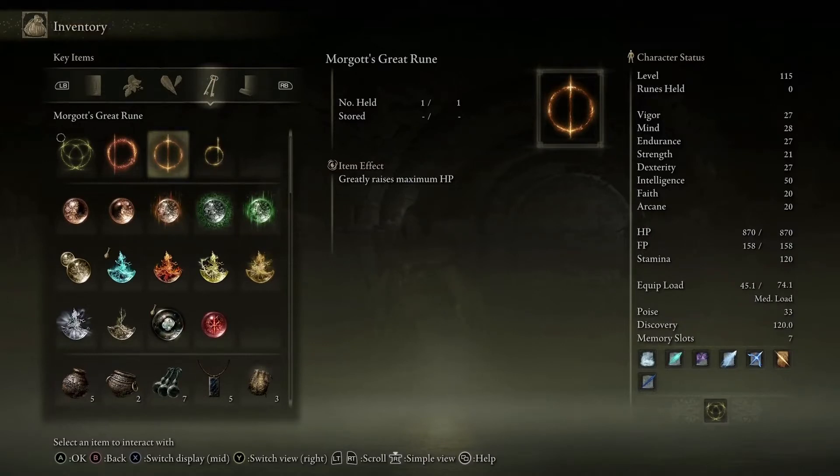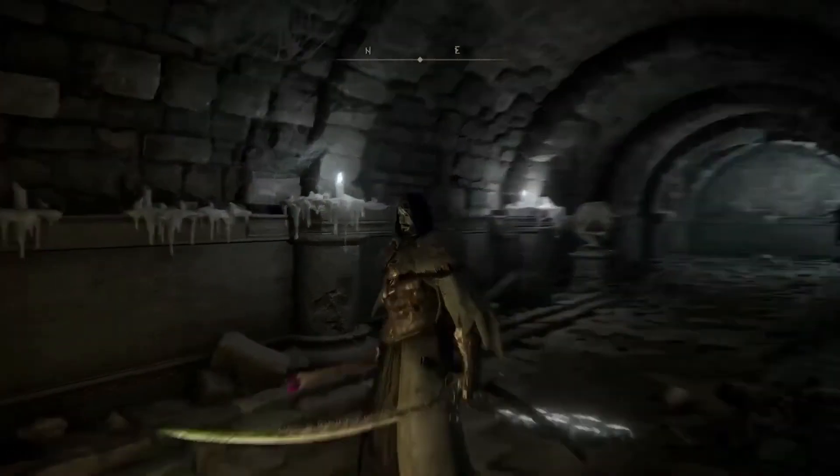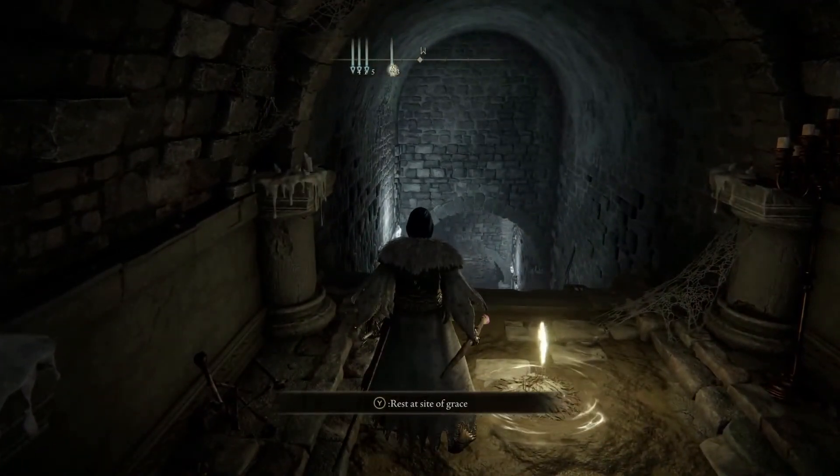Morgott's Great Rune greatly raises maximum HP, which is a pretty cool rune. For those that want magic, Godrick's Great Rune is awesome for magic users — it gives you raised maximum HP, FP, and stamina. That tower isn't hard to find, it's in Limgrave. Godrick's Great Rune is right after you beat him, and this one is just a reward from the boss you beat there. So go get yours, activate the runes to help you out with your builds and some of the bosses in the game. That's all for the video — I'm Kryptonian Gaming, I'll see you guys on the next one.